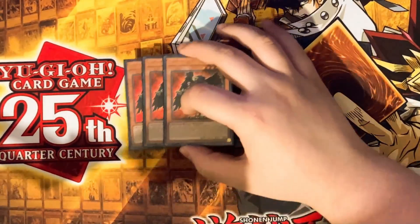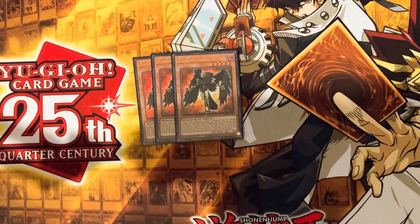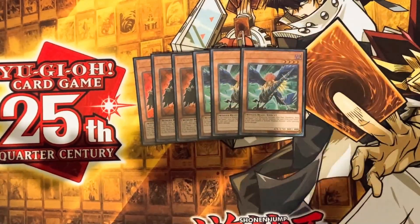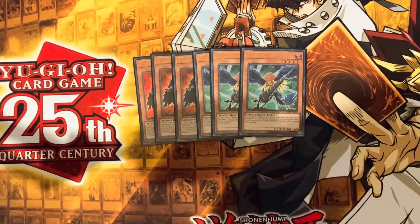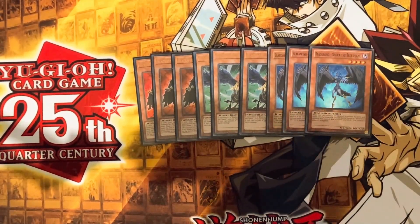Starting off we got three copies of Sirocco the Dawn — it's pretty standard, you want to play three Sirocco in pure Blackwing. You also want to play three Bora and three Shura.